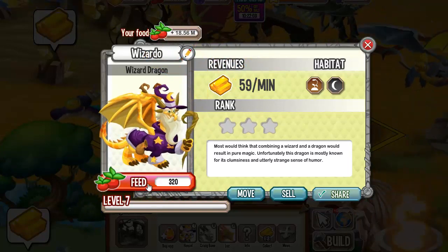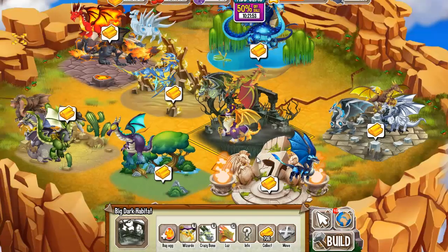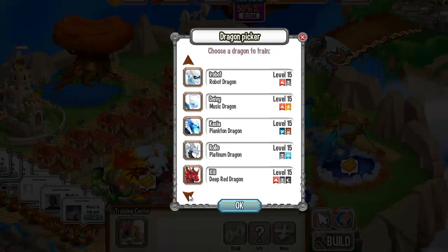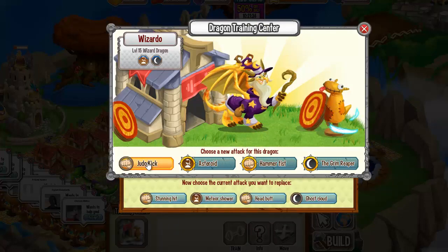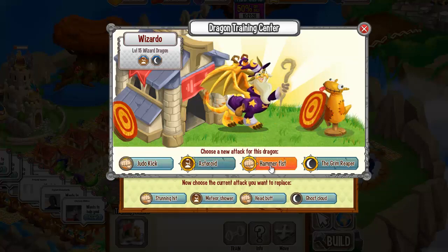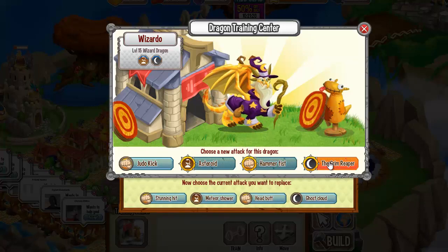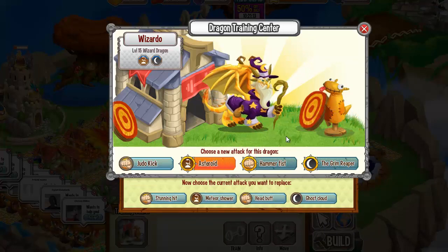Now let's level him up to level 15 and see what attacks you can train this dragon with. We are going to the training center and picking the Wizard Dragon right here. You can train the Wizard Dragon with the Judo Kick, the Asteroid Attack, the Hammer Fist Attack, and the Grim Reaper Attack. The Grim Reaper Attack and the Asteroid Attack are the most powerful attacks you can train this dragon with.